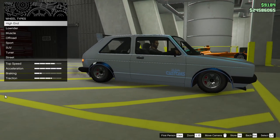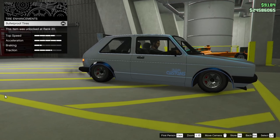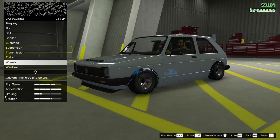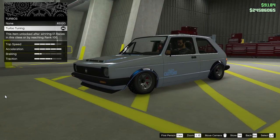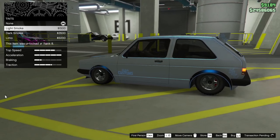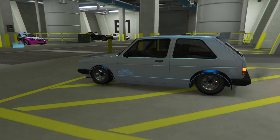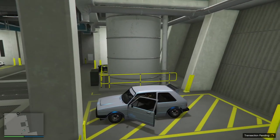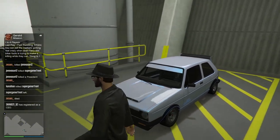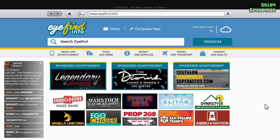I love the pearlescent on the wheels. I like the wheels as they are but the tires — make sure they're bulletproof. The race transmission is there. Turbo is there. Windows — give it the light smoke. Nice.